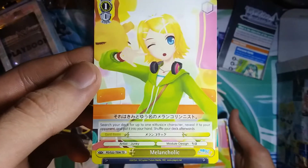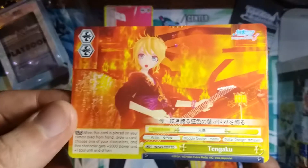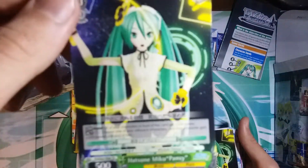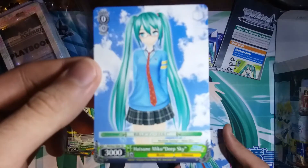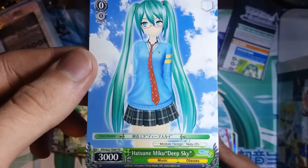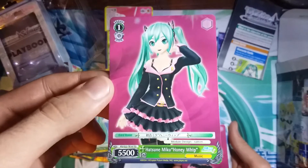We have Melancholic — two of those. This is going to be a shorter video since there's a lot less cards to go through since there are a lot of multiples. The first climax is Tengaku, and we have two of those. And we have Hatsune Miku Pansy — four of her. And we have Hatsune Miku Deep Sky — four of her.